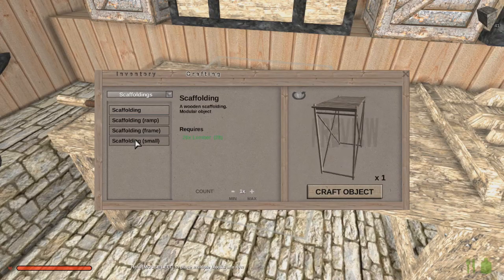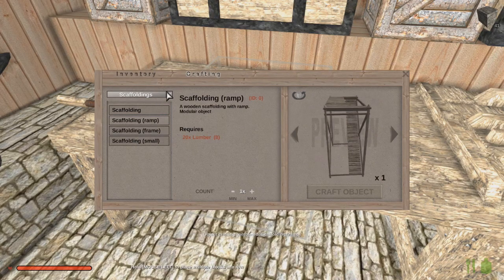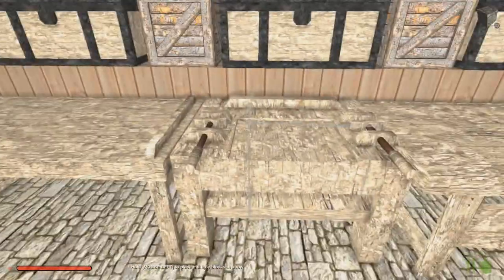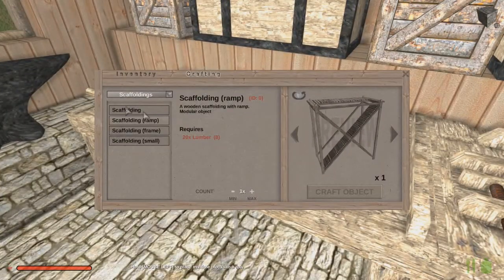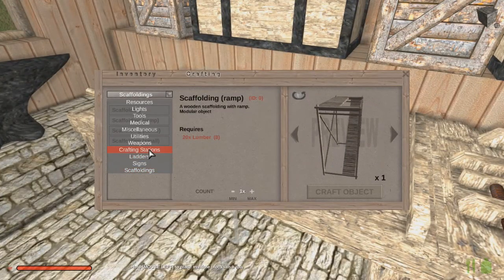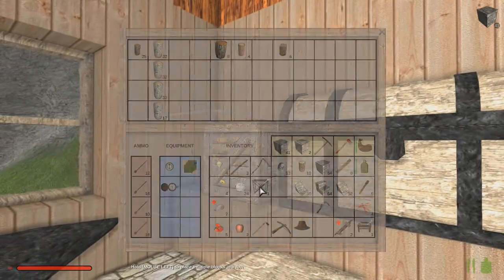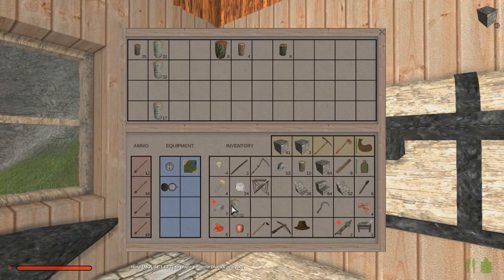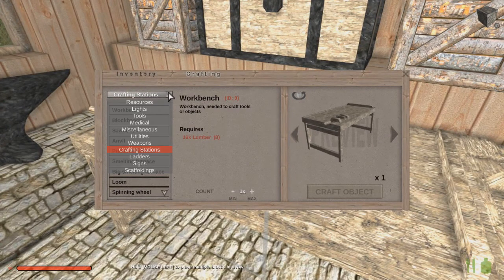Let's do with a ramp — we need one of those. And what else did I need? I said I needed something else. Oh yeah, I was going to build some tables — crafting stations. I need a workbench. I don't have enough lumber for that. We're going to put some of this lumber in here. I'm going to build a workbench — I need lumber.